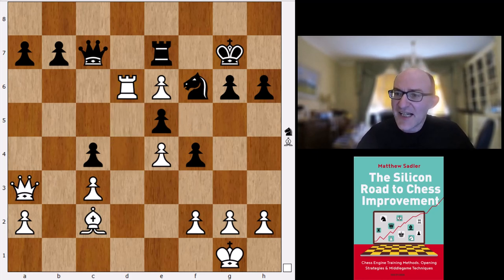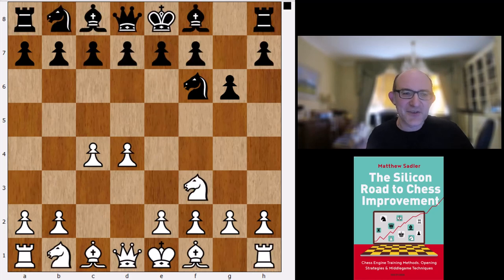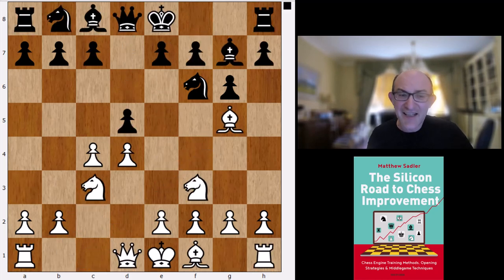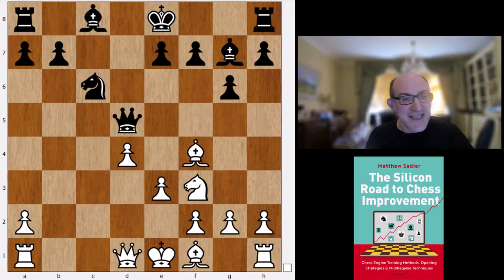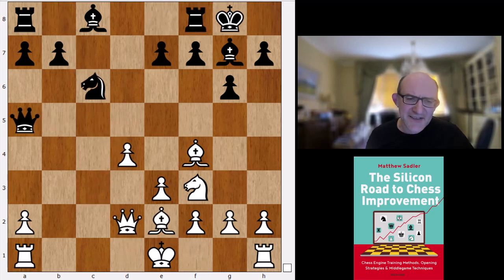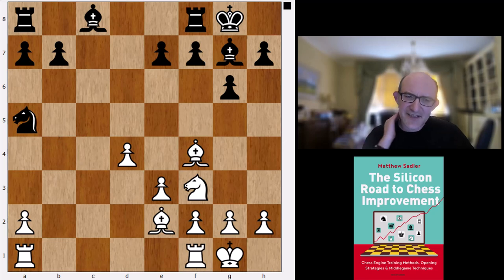Another system against the Grünfeld that arises with a slightly different move order: c4, Bg7, Nc3, d5, and here Koivisto wants to play Bg5. I haven't seen many engines wanting that recently. So Ne4, Bf4, takes, takes, c5, takes, takes, e3. You get this ending - these lines are quite interesting for white if you can get into them. Having pawns on e3 and d4 is a little bit of an irritation for Grünfeld players. The one time I had to play against this structure with white, I was not very comfortable at all - I drifted terribly.